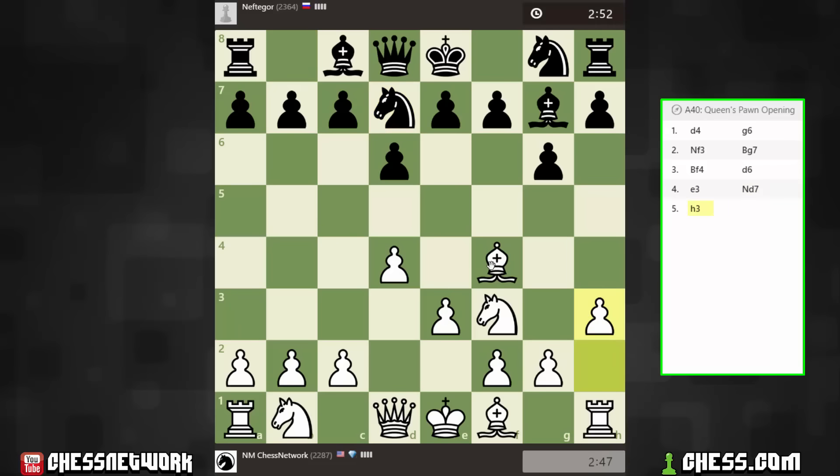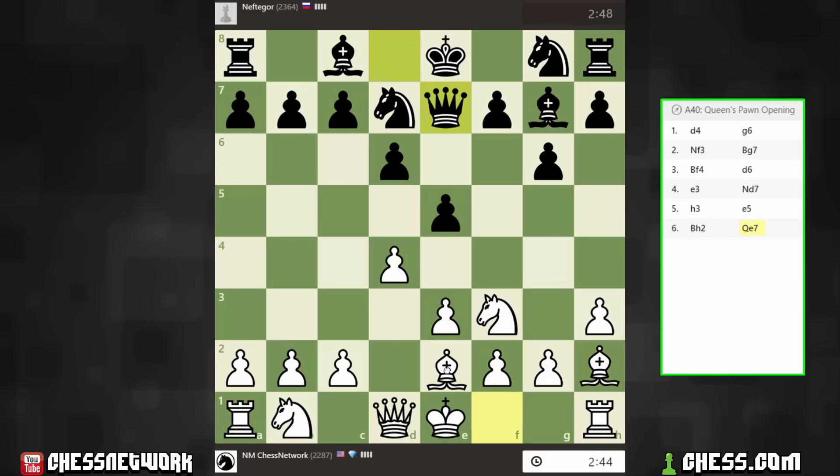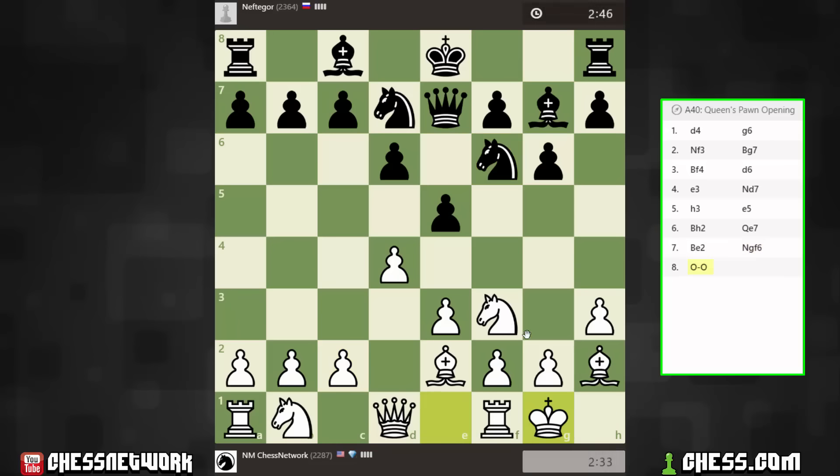We're going to prepare to tuck the bishop away on h2. And yeah, we could have a bit of a Rauzer position coming up. I want to recapture with the pawn. So what Rauzer position am I talking about? c4 or castle? I'm going to go with castle first. Let's see if they resolve this tension.